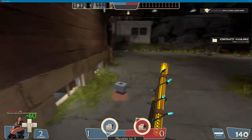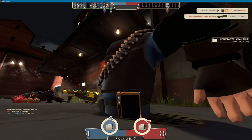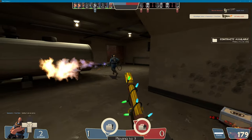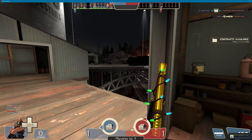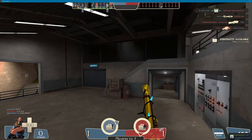Number four, check your own sewers every now and then for sentry nests. Number five, remember that Heavy's minigun does less damage over longer distances, so only fire at targets on the other side of the map if you're sure you can kill them or you're sure you won't get killed in the meantime.